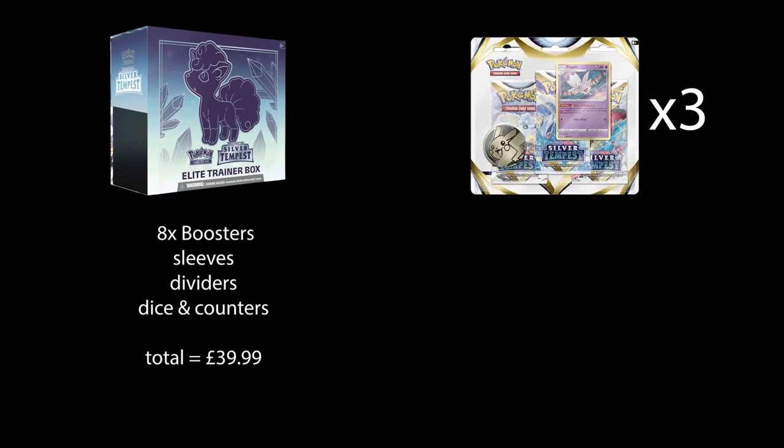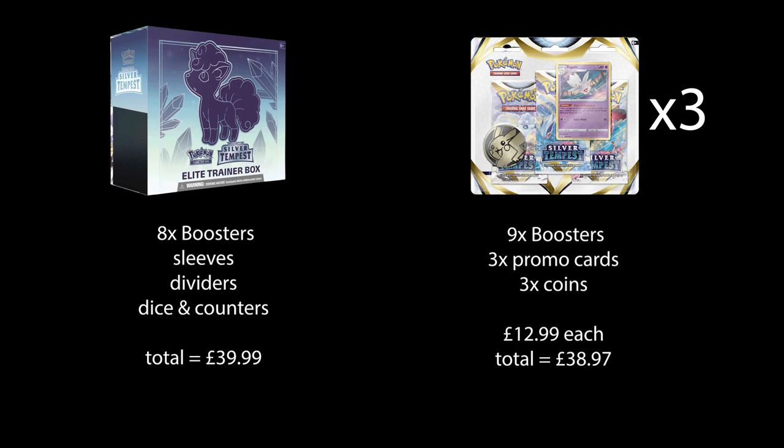Let's do the value for money first. An ETB gets you eight booster packs, sleeves, dividers, dice, and damage counters for about 40 pounds. Three triple blisters, on the other hand, give you nine booster packs, three promo cards, and three coins for 12.99 each — just under 39 pounds.